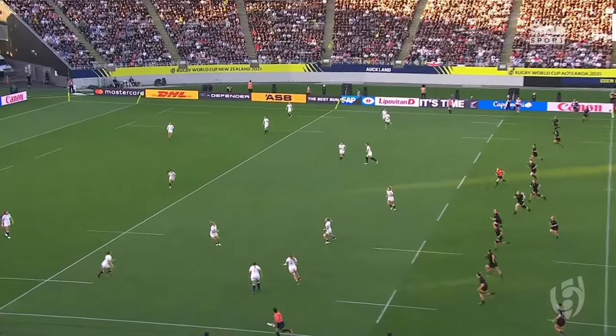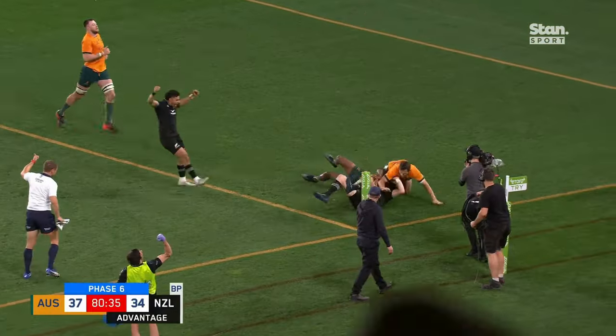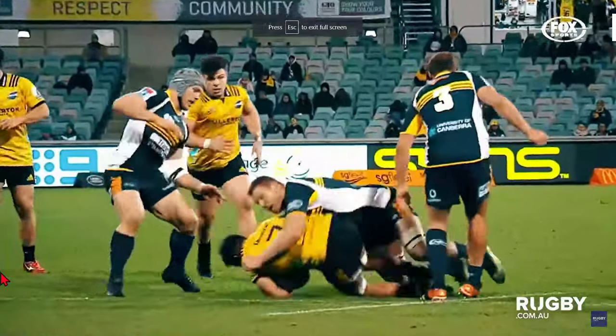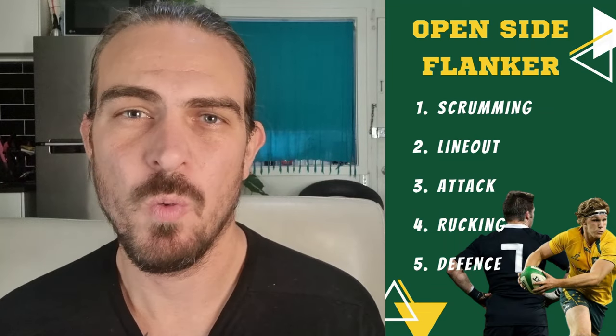Rugby union is a constant battle for territory and position. For a team to score in rugby they need to be winning both of those battles at a particular moment in time, and for a team to win the game they need to rack up more of these moments than their opponents do. The Open Side Flanker position is born out of a team's need to compete for ball possession, and in essence the Open Side Flanker position epitomizes what makes rugby union rugby union.